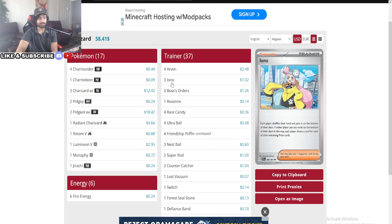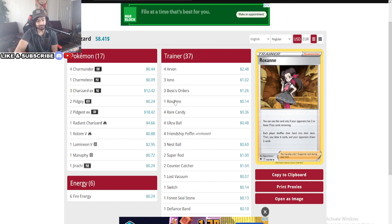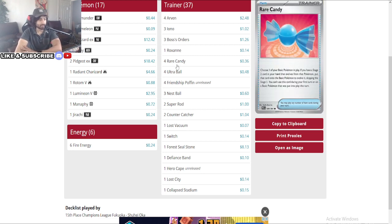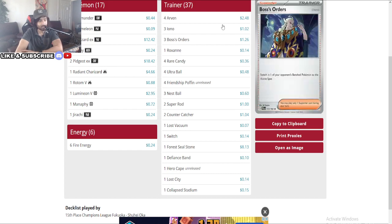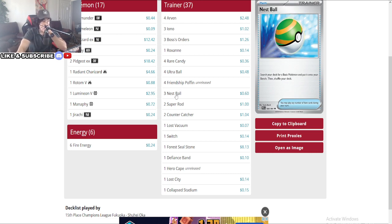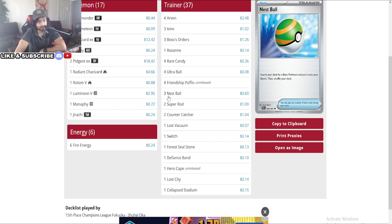Being able to Iona them out of Poke Catchers, Iona them out of certain cards that help them set up for next turn — when you knock out their Roaring Moon you can really come back into the game. Makes sense why you'd run a big number of Ionas, especially with a Roxanne as well. A lot of ways to get out. Since you're not running the Bibarel, it makes sense to run Roxanne over extra Ionas — you can't replenish your hand from a bad Iona on your own turn, so sometimes Roxanne is better. Friendship Poffin at four, there are some Nest Balls here for the Rotoms.